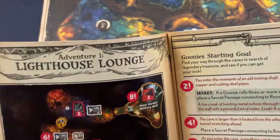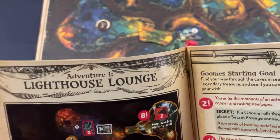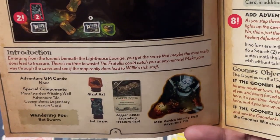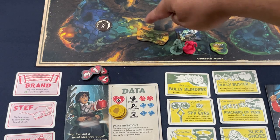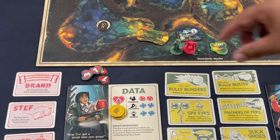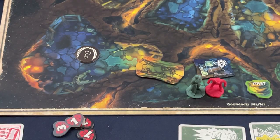The adventure book is secret to the players. The GM looks at Adventure One — 'Lighthouse Lounge' — and knows the map, sets up the starting area, and reads the introduction. This is a dungeon exploration game where you take actions and discover rooms, opening up the map in very old-school D&D style.